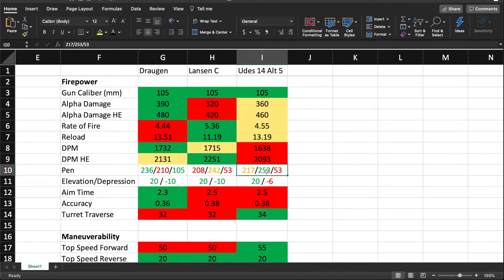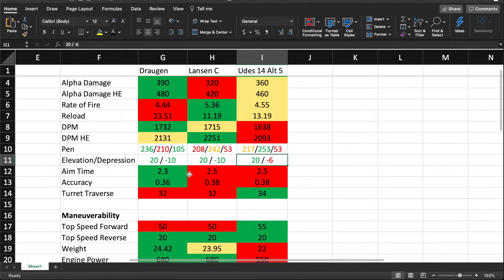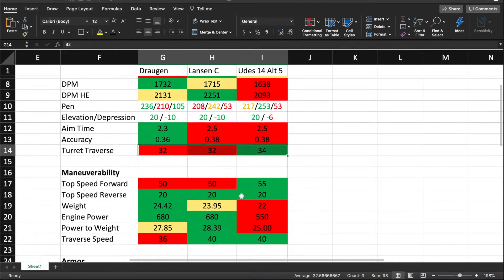The Yudas actually has the best premium penetration out of all three. They all have 20 degrees of gun elevation and 10 degrees of gun depression, though the Yudas website lists only 6 degrees — but it has a siege mode so you can depress the gun even further, maybe up to around 12 degrees. The Dragan actually has the best aim time in this comparison at 2.3 seconds, which is very good. Accuracy is not great at 0.36, so long-range sniping is not going to be the best. Turret traverse is joint-worst at 32 degrees a second compared to 34 on the Yudas.